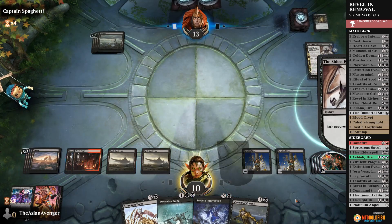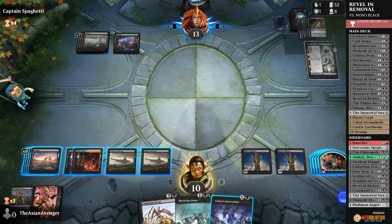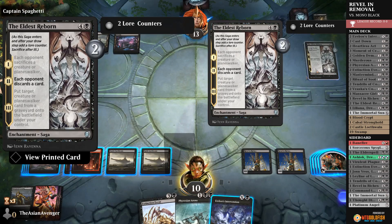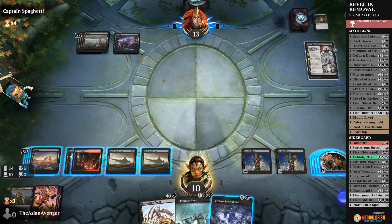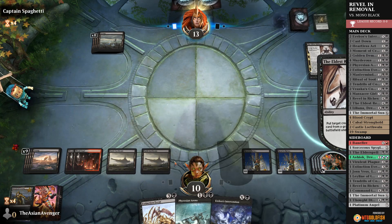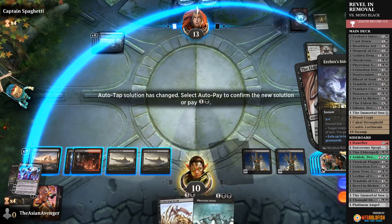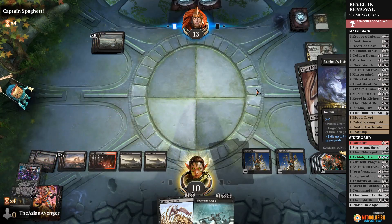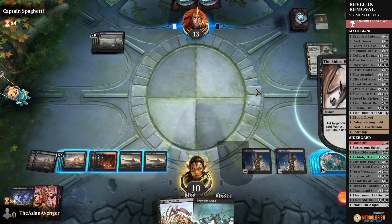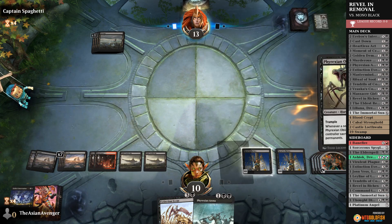We have to discard something — we'll throw away Moment of Craving. They have to target something from a graveyard, so they can target my Lily. If I let them get the Lily — no, no, I can't let them do that. Let's get rid of those two cards. We got rid of the Eldest Reborn value — they don't get to do anything with that. We completely blanked that card from them.